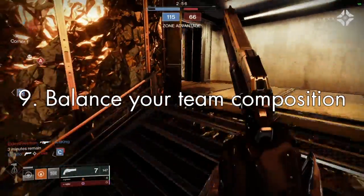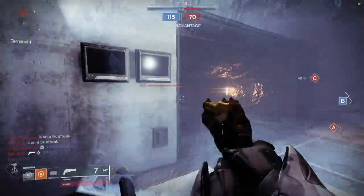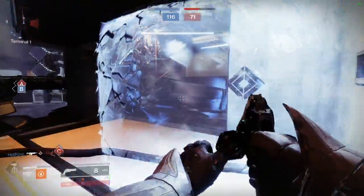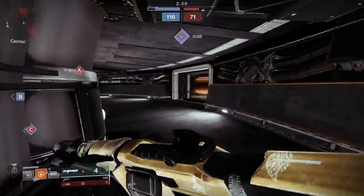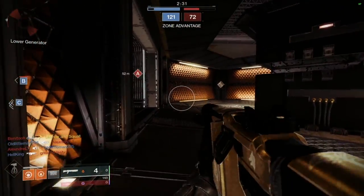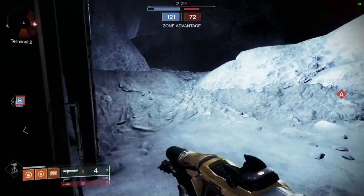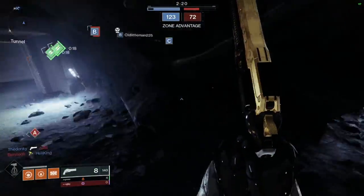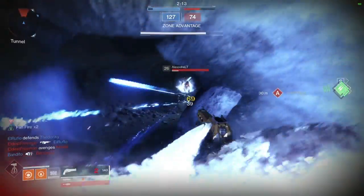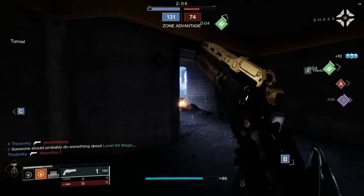Tip nine is to balance your team composition. Having three stasis subclasses isn't as effective as having one or two stasis classes with a more slayer-centric light subclass like Top Tree Dawnblade, Stormcaller, Way of the Wraith, or Bottom Tree Striker Titan. I've had a lot of success with Code of the Commander and Top Tree Striker Titan, throwing one-hit-kill lightning grenades all over the map. This really solidifies why stasis is the best addition in Beyond Light — all the team composition possibilities make me want to try every single one.